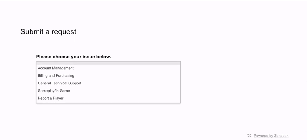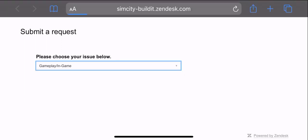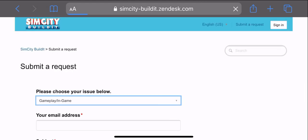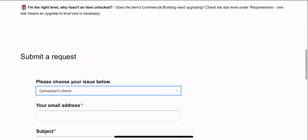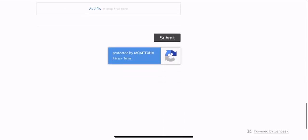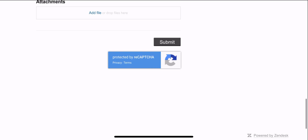You click the drop-down menu here and just go ahead and select what your issue is — what category it falls under. After you do that, you'll be entering in some information so that they can contact you, and you can describe your problem.